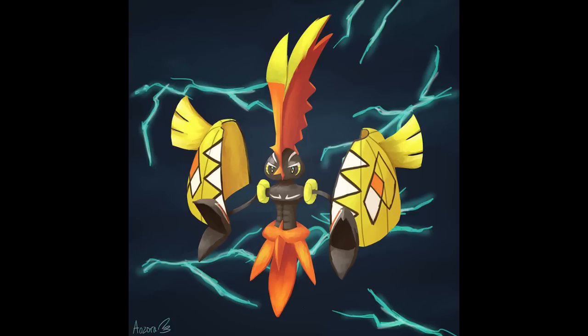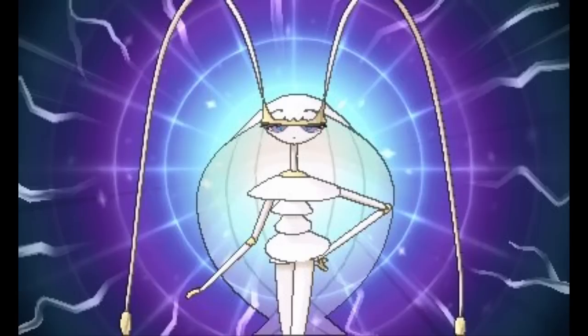At number 2 we have Pheromosa. This thing will get banned — there's no way it won't. It's way too busted. Its defenses are trash, but it has 137 Attack, 137 Special Attack, and 151 Speed. Not to mention Beast Boost — it can just keep boosting its Speed or Attack. CBB likes to use Modest Scarf to hit 600 Speed, and every time you get a kill you get a +1 Attack boost. Its coverage is stupid good: High Jump Kick, U-turn, Bug Buzz, Ice Beam, Poison Jab.